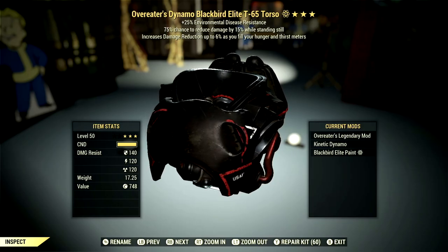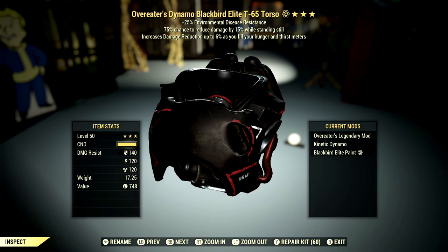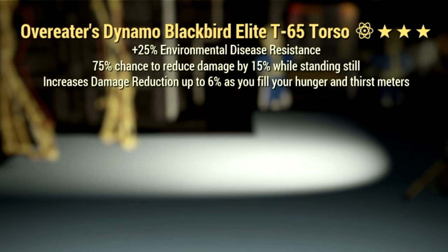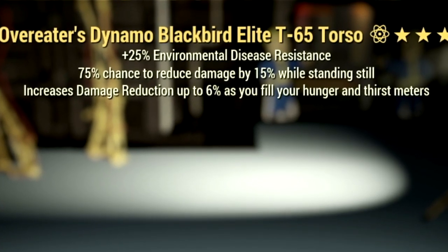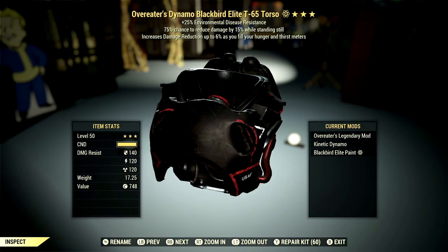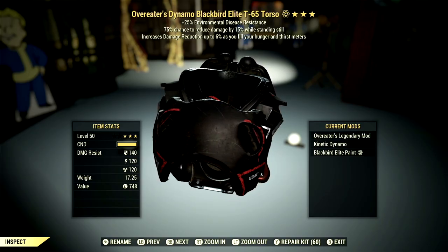Now let's get to the armor. What we're using is a full set of Overeater's T-65 power armor. The reason we go with Overeater's is because it increases damage reduction up to 6% as you fill your hunger and thirst meters, and they will be filled the whole time. For the chest mod, we're using Kinetic Dynamo — every time you get hit it will restore your action points.